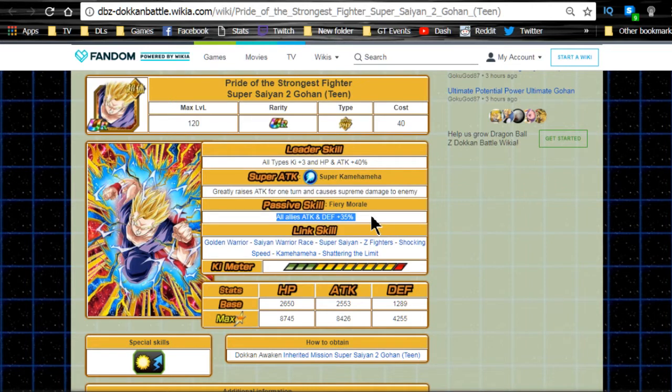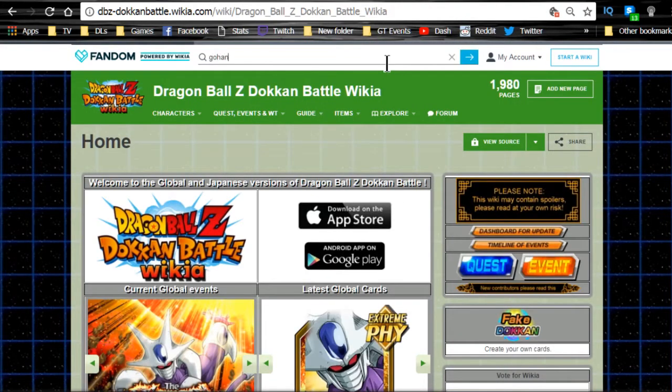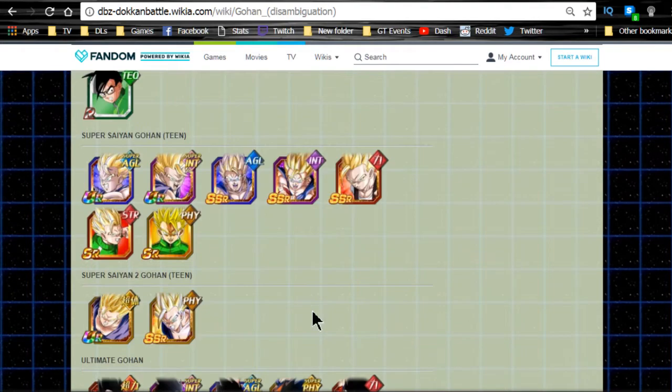Passive skill: Fiery Morale, all allies attack and defense +35. This is another reason why he does really well on an Ultimate Gohan team. Looking at all the support units, he's now going to be in some of the top tier. I see him being alongside the Super Saiyan 2 Gohan from the World Tournament reward. Unfortunately he doesn't give any Ki, which is kind of needed on an Ultimate Gohan team, since Ultimate Gohan won't get a lot of super attacks off — his only really good link skill is Shocking Speed.